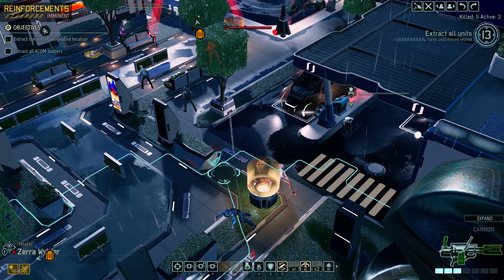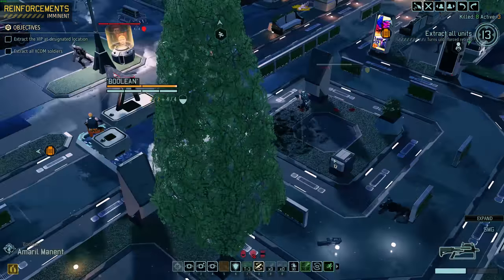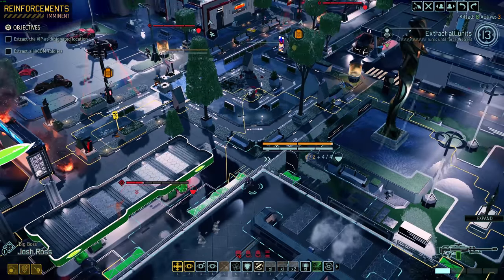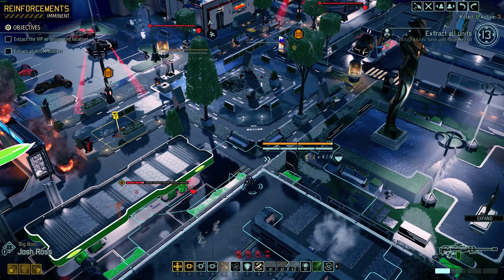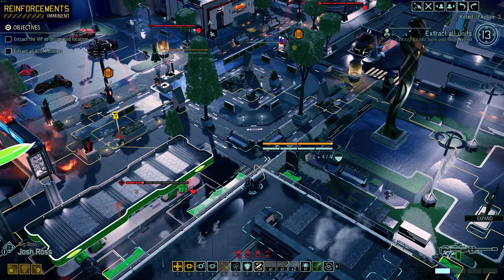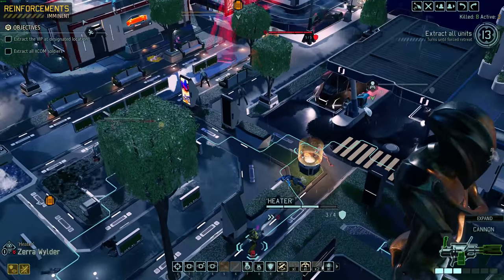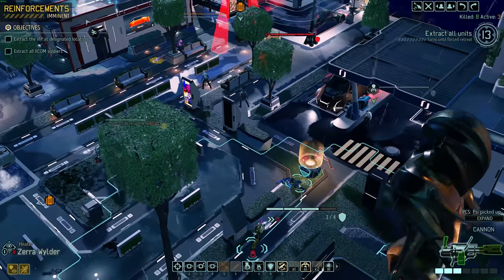We're going to have to get closer and closer, ever creeping with Zera. However, I'm worried about her dying randomly, so maybe we should heal her up first. If I don't start moving Josh, we're going to be in a world of hurt. As risky as it is, I'm going to run up here with him to grab the loot. We're not going to take a shot — we're going to give up death from above. We got a psi item we might actually use this campaign.